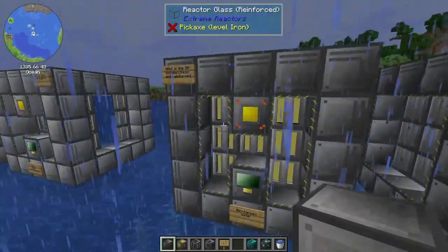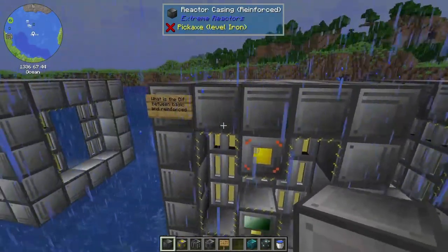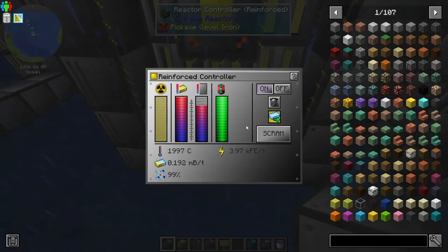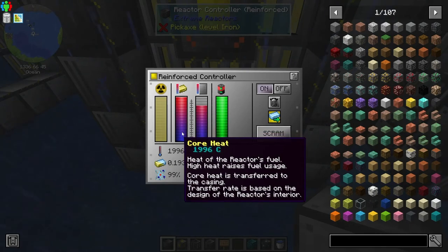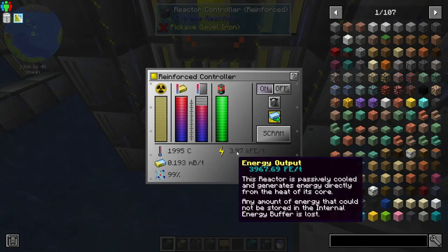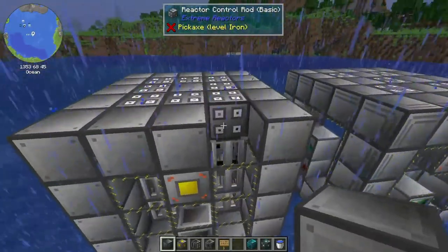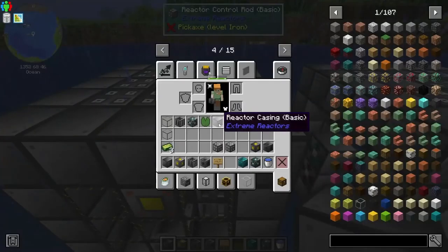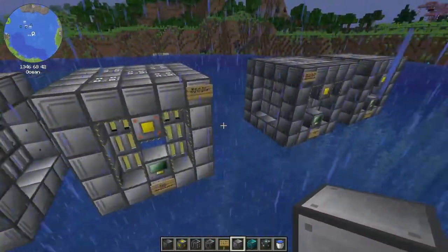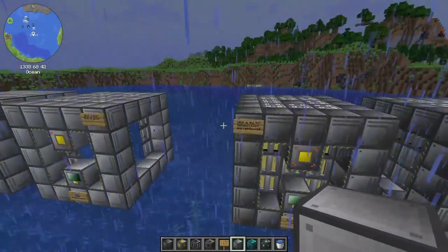What is the difference? The main difference is that you can get bigger than a 5 by 5 with reinforced. It's not really better than the basic one — it's a little bit worse on the energy output, but the bonus is you can go bigger. The basic one is at max size. Thank you for watching and we'll see you next time. Bye.